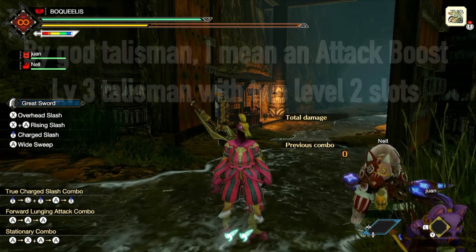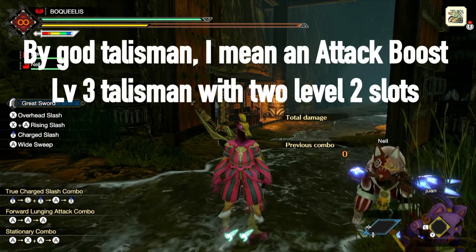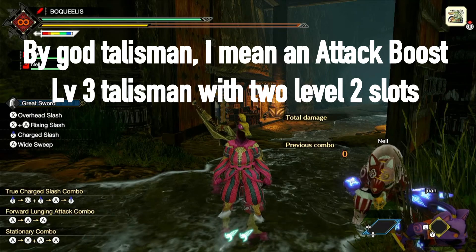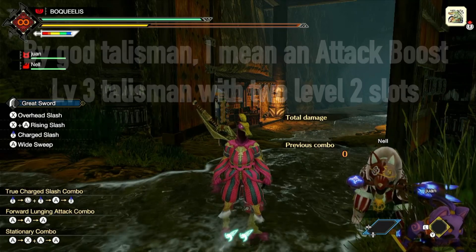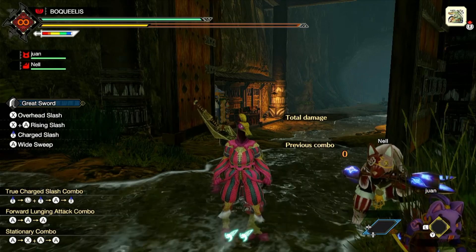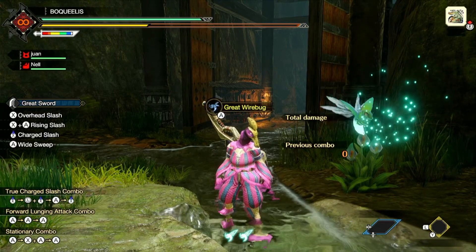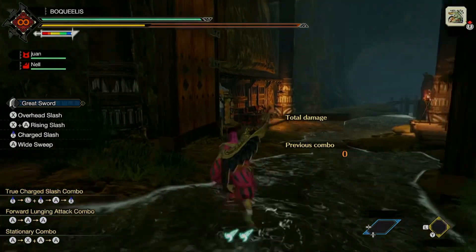Even with a God Talisman where you can get up to Attack Boost 6 on the Nargakuga Greatsword, Rampage is still better because you can just use that God Talisman on Rampage and it's just better. Rampage is overall better than Nargakuga, and I like to use it because fish.